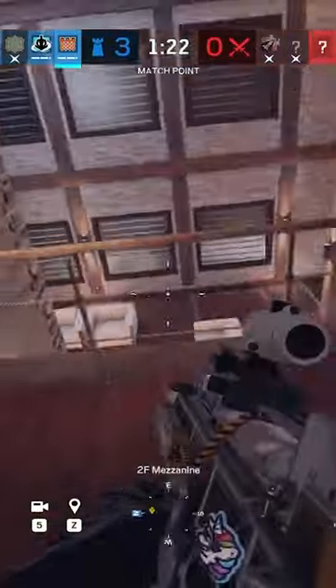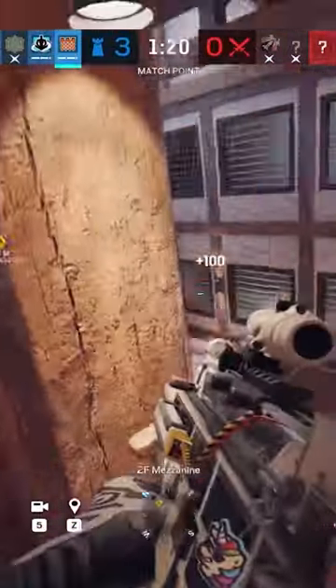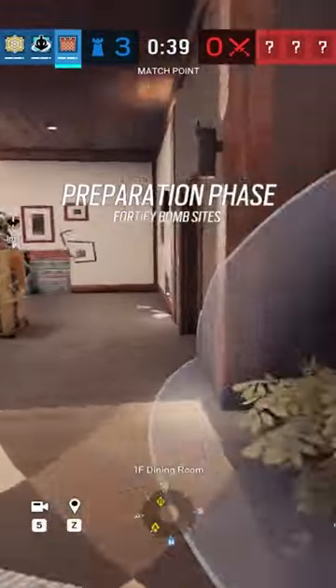I'm a professional Rainbow Six player and this is my number one rated defense setup for Chalet. As Castle, you'll want to put a proximity mine on the west main stairs and castle off the dining door.